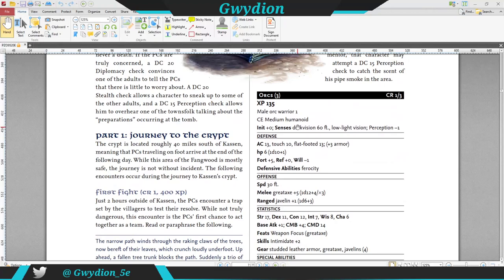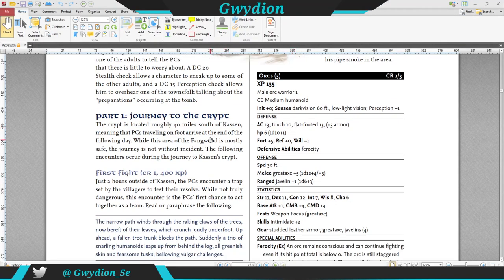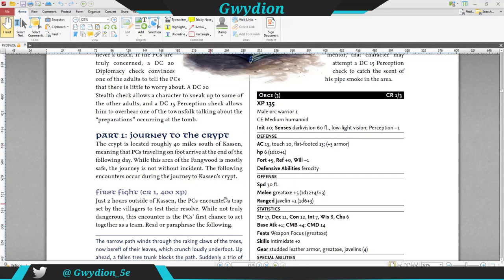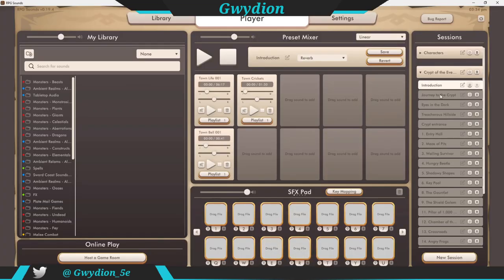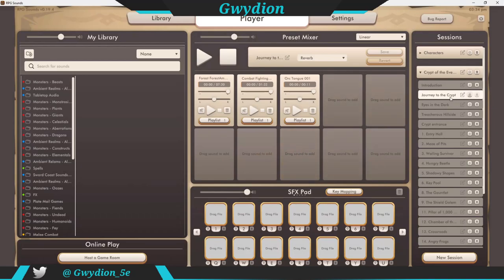The party basically leaves town and gets into their first fight on the way to the crypt. They fight orcs — the orcs are illusory, but it's not important. For now I created this 'Journey to the Crypt' entry. They'll be walking through the forest, so I may start with a little forest ambiance as they're walking, maybe turn it down a bit to have it as more of a background. When they fight the orcs, I can play the entire list. Maybe the orcs are talking and saying something the players can't really understand, then I might pause that after a little bit — it might be a little too much — and kind of walk the players through the fight, then stop that section.